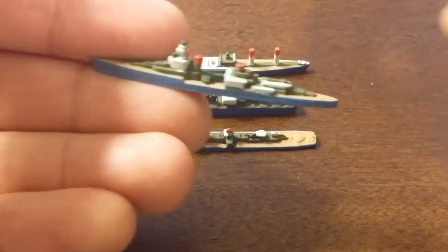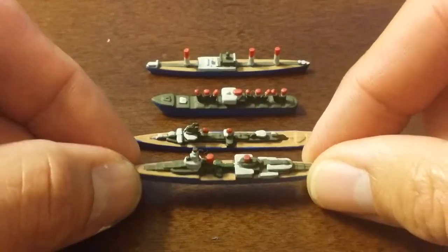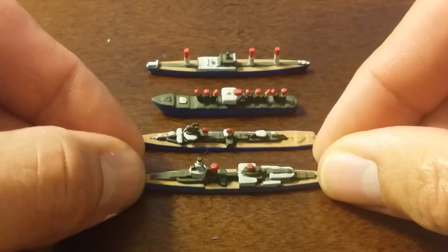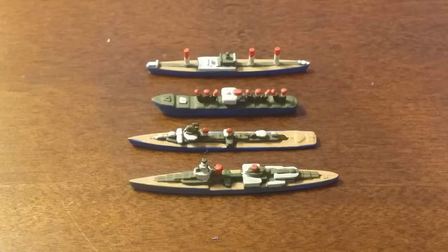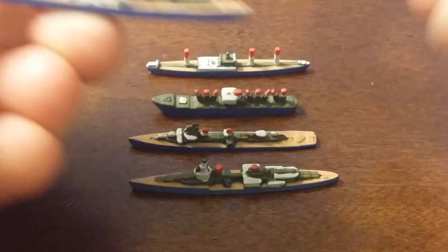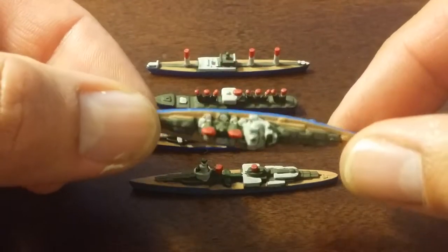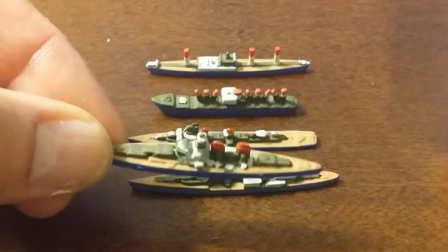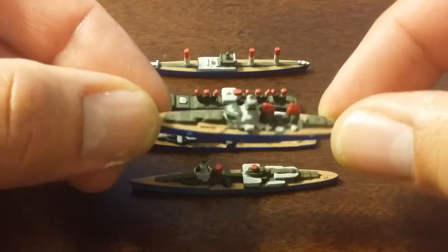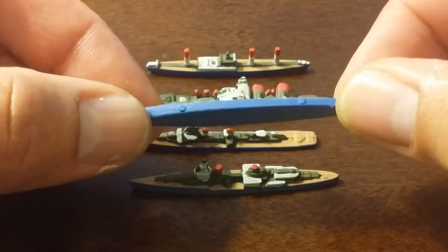The next one is a cruiser, which also comes with the Axis and Allies game. The next one is a battleship — this version of a battleship also comes with the game, and this is the one you can find in the original version of the game that came out in the 1980s.